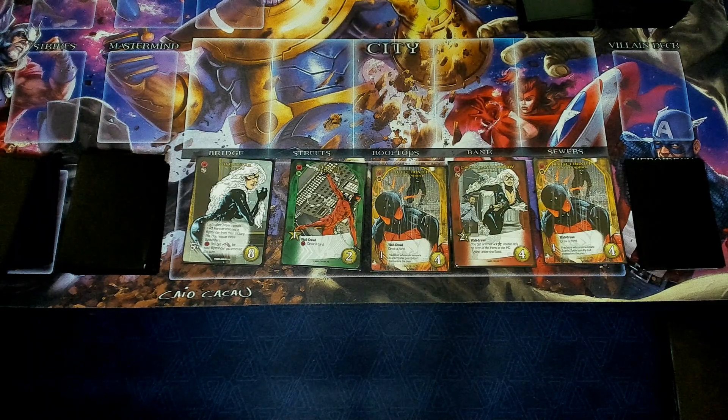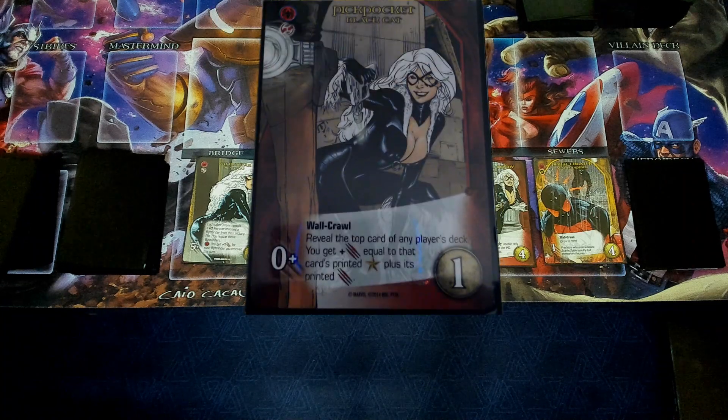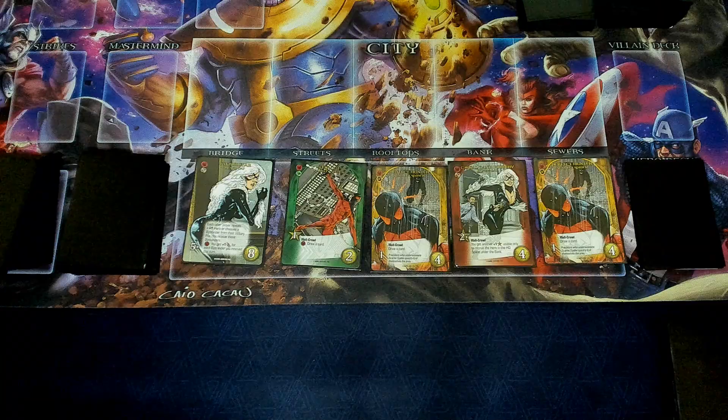The first one's going to be wall crawl, and you'll see it on cards like Black Cat — this card is Pickpocket. It says wall crawl, which means when recruited, instead of going to your discard pile, that card will go on top of your deck. So let's see an example of that.